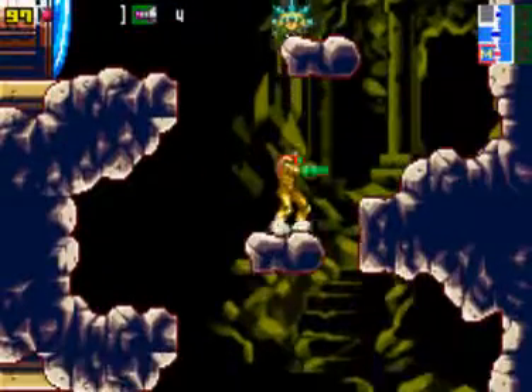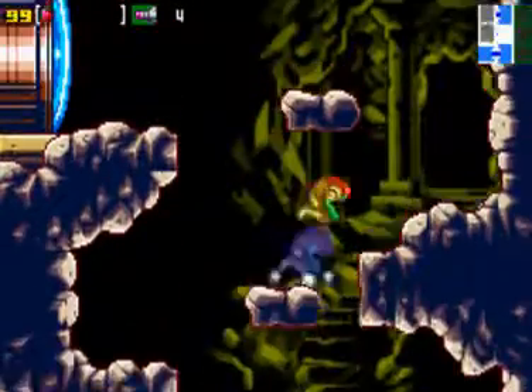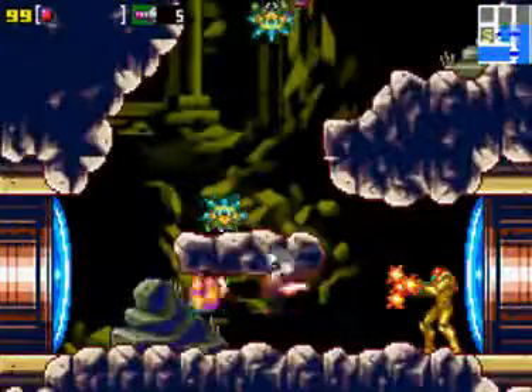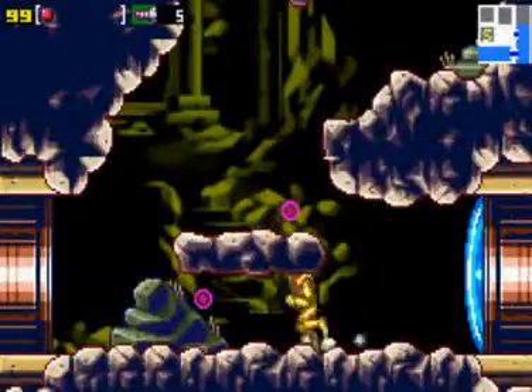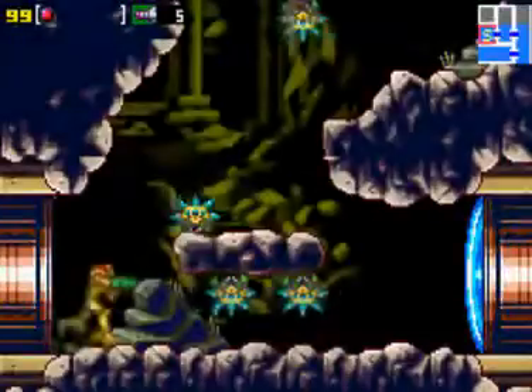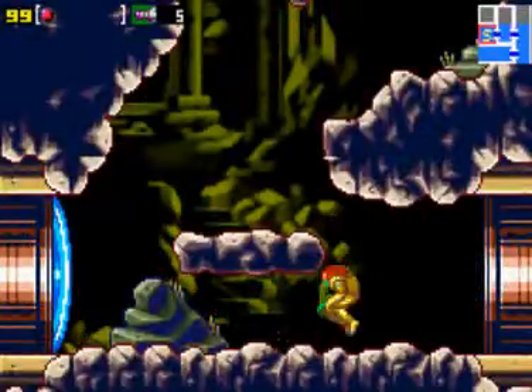Which way are we going? This way — we're going up. Fill our energy. Get some missiles. We've got five missiles so far. We could go this way but that's the save room. We'll eventually save our progress, just not now.